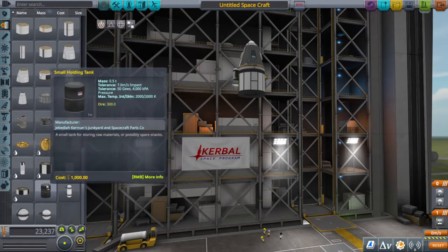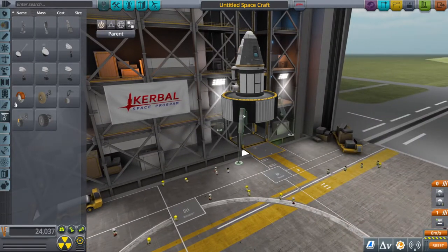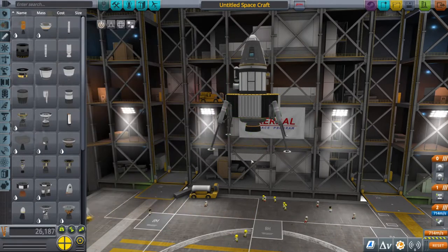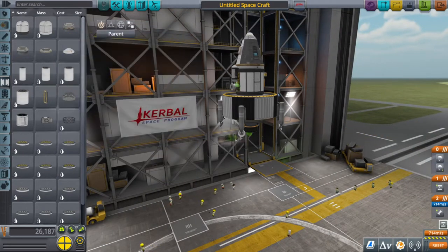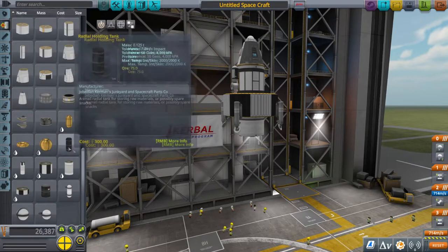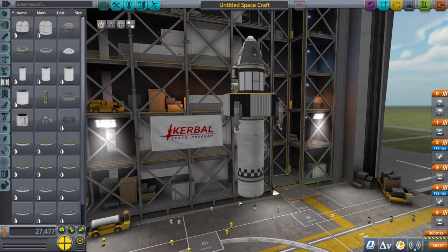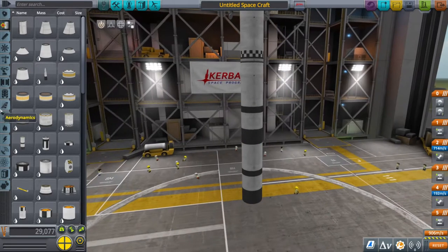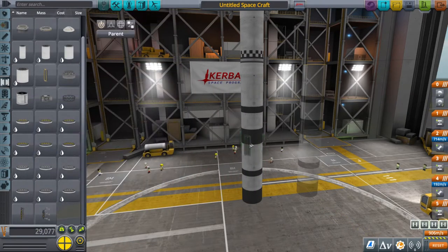I'm using the big FL-T800 fuel tank this time rather than the FL-T400 I used last time — hopefully you've unlocked these parts by now. Stick your landing legs on in a quad format; some people go for the tripod but I find that a little too unstable. Put a Terrier engine underneath — that's all the power we'll need on Minmus. Minmus doesn't have much gravity at all, so most of your fuel will be spent getting there, but getting down and back up is quite easy from a fuel standpoint. We'll also be adding an FL-T400 with another Terrier engine, separated by a decoupler.